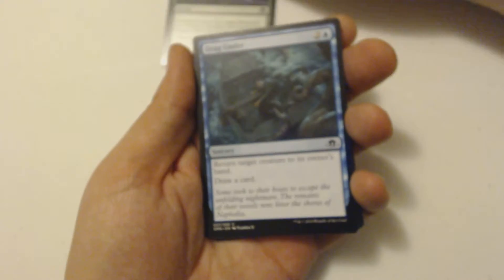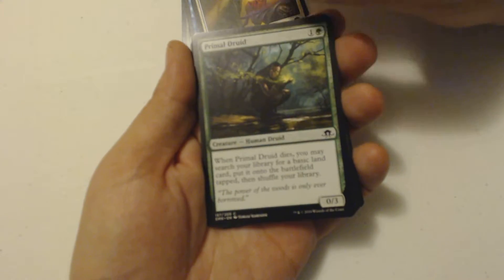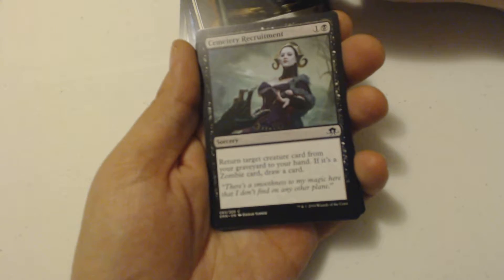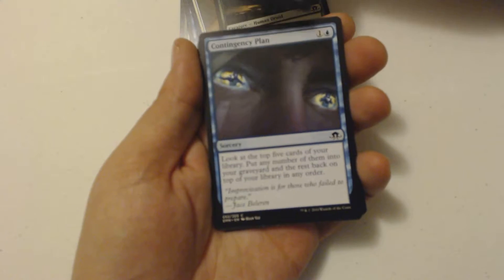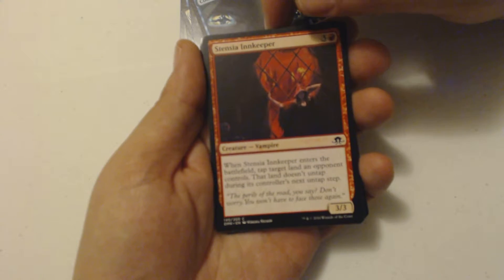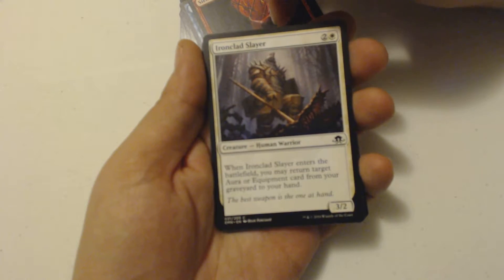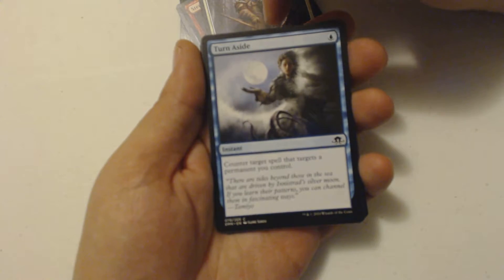First of all, we're going to start with a Waxing Moon, Drag Under, Borrowed Grace, Primal Druid, Cemetery Recruitment, Contingency Plan, Stenzia Innkeeper — that's not the inn I want to go to — Ironclad Slayer, and Turn Aside.